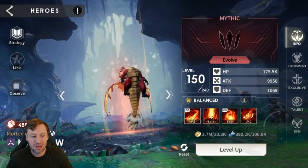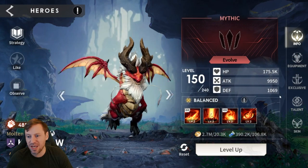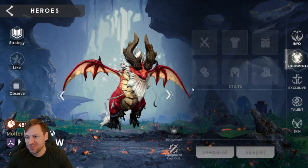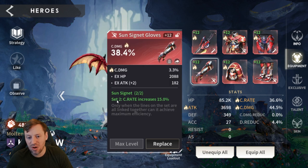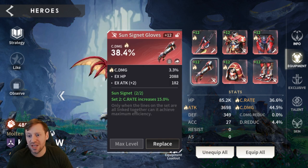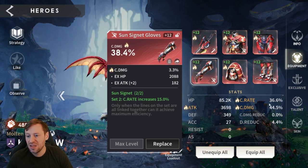Let's check out the builds. Carmore has a pretty sick build - we've got four pieces of crit rate and two pieces of attack gear, giving us 3.6k attack, 36% crit rate, and 44% crit damage. Nice.